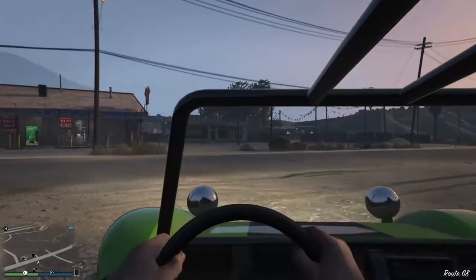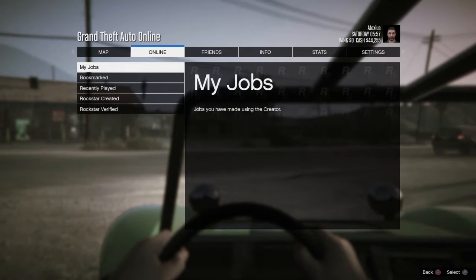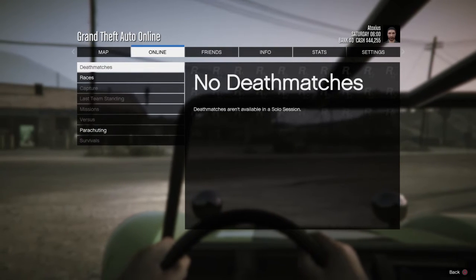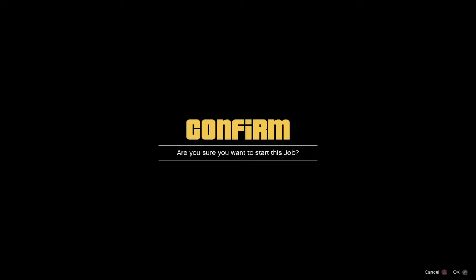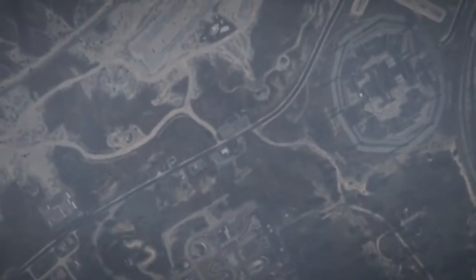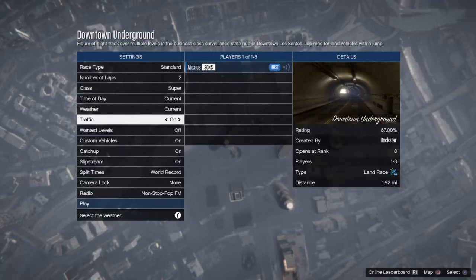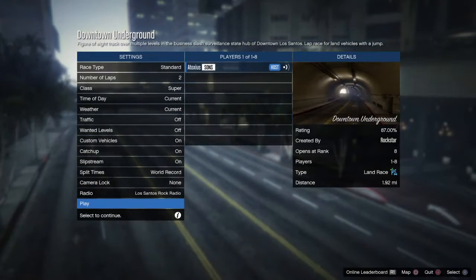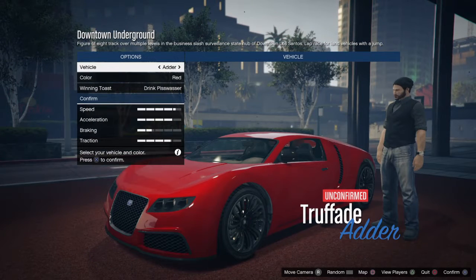There's an easy way to get this color by doing all the stunt jumps without actually doing all the stunt jumps. We're gonna go to the Online tab, host a new job — we're just gonna solo this, you don't need any other people. Go to the Rockstar created jobs under races and go all the way down to Downtown Underground. Start the job with supercars, traffic off to make it easier. Standard race, one lap — there is one stunt jump in this race you can repeat an unlimited number of times to have all stunt jumps completed.